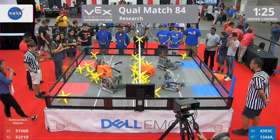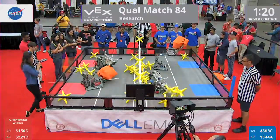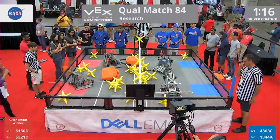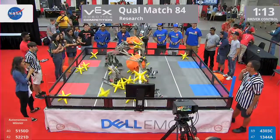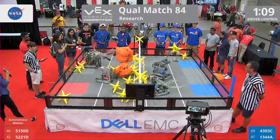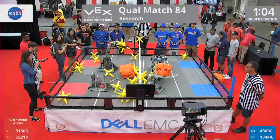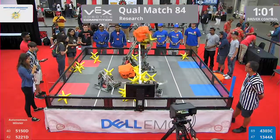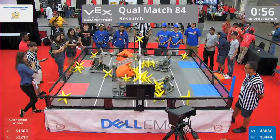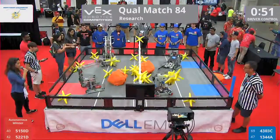13-44-A might be tipping. Oh, and they're fine — they're back up, good to go. We have a cube on either side of the team, but 13-44-A changes that really fast. Red looks like they're just trying to get those game pieces off their side and into the blue. We have two last stars sitting on the fence. Blue is doing a superb job of bringing all those game pieces off their side and onto the red for those precious points.